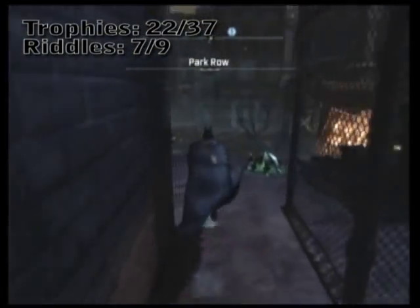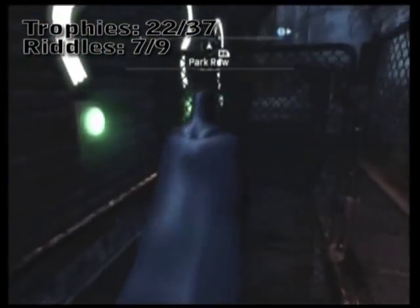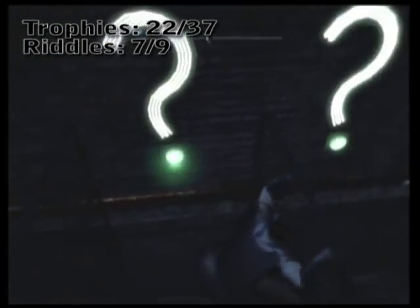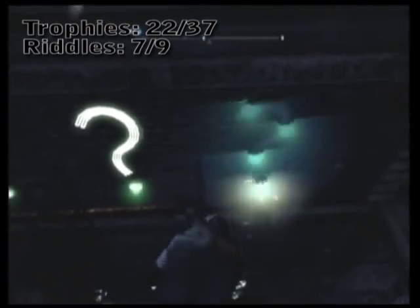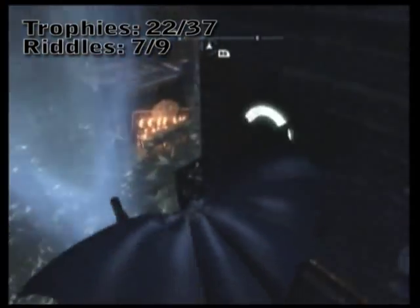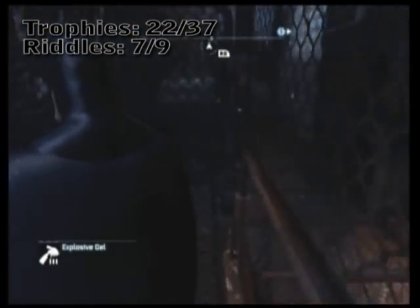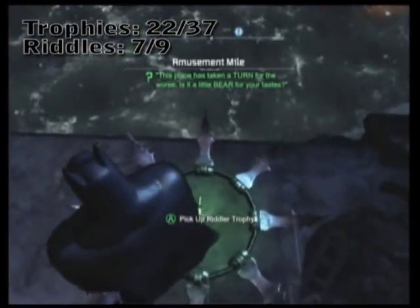Prime the bottom three with explosive gel. I find it's easier to simply sit on top of the grate and quick-Batarang the three separate question marks as fast as you can. As soon as you hit the third one, go ahead and detonate the three explosive gels. So throw, throw, quickly climb over, throw, and then detonate. If you did it fast enough, you'll notice the cage right here unlocks, giving you another Riddler trophy.